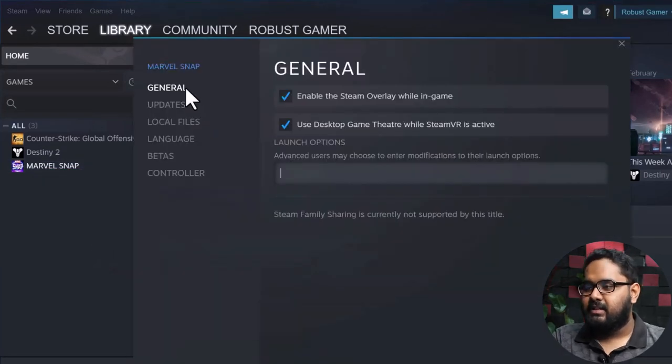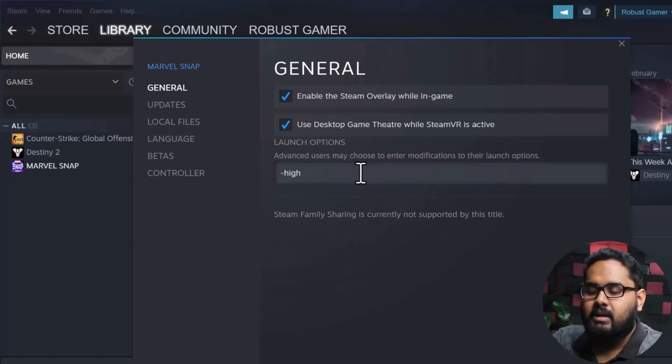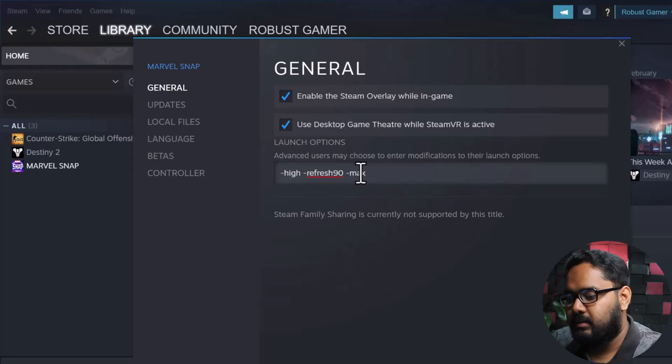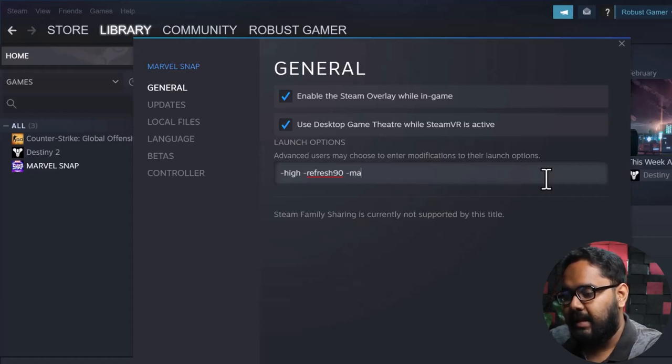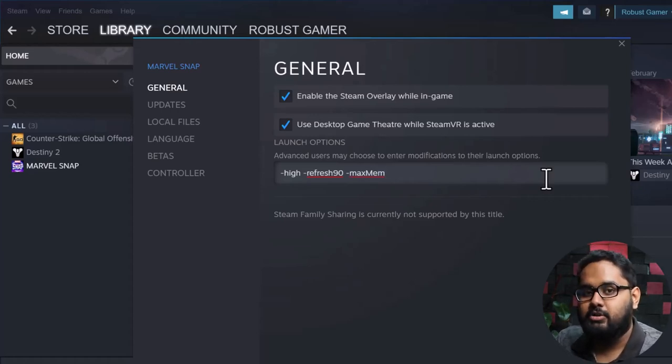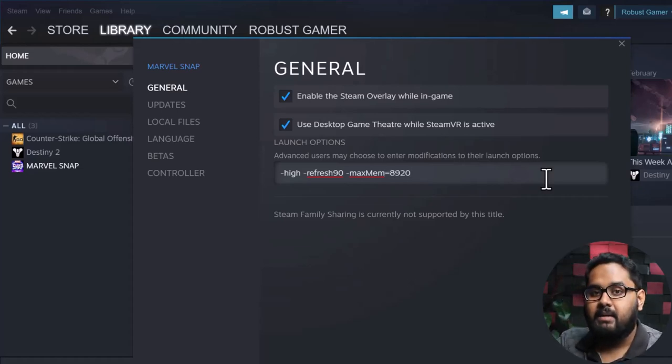In the General tab, Launch Options is available. You have to type the following commands: -high, which means the quality priority will be set to High. Then -refresh 90, where the refresh indicates the preferred refresh rate you want to play at. Then -maxmem, which is spelled M-A-X-M-E-M. Max Mem indicates the memory allocation we are going to set, equal to 8920 — that is the megabytes of RAM we are allocating for these games.